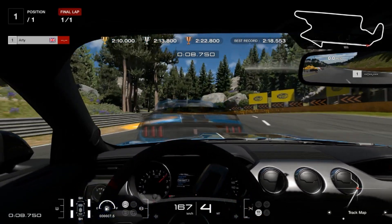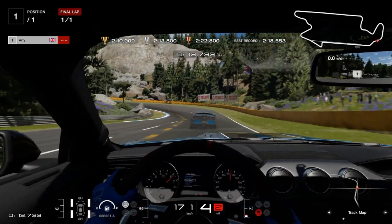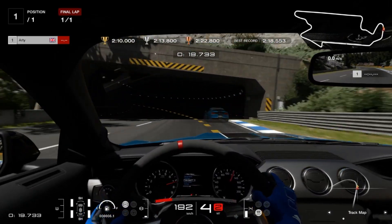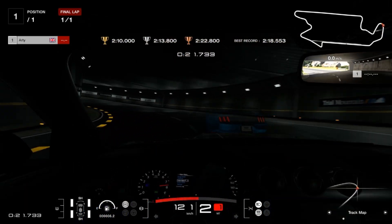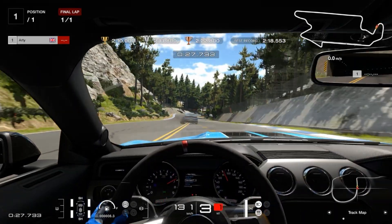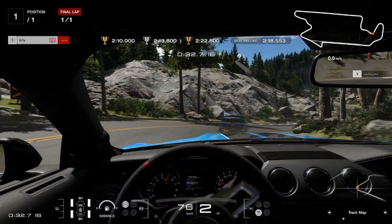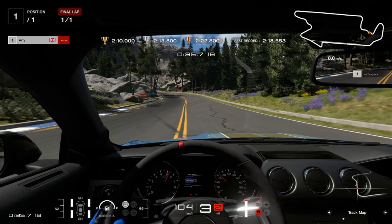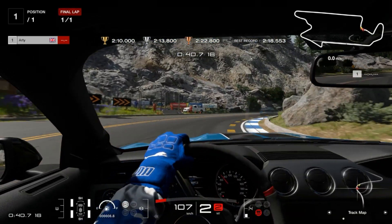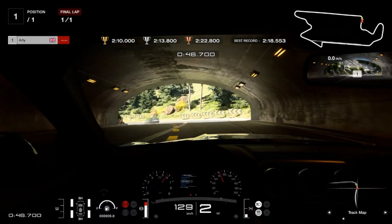Down towards turn one — a much better line, but not carrying as much speed or confidence as the ghost car. A little snap of oversteer, still going through the grass, but expecting the slide and able to control the car much better through turn three. Running the car a bit deeper into the left-hander, but not able to quite get the car turned in like the ghost is. Trying to balance the aggression into the right-hander — certainly rotates much better.